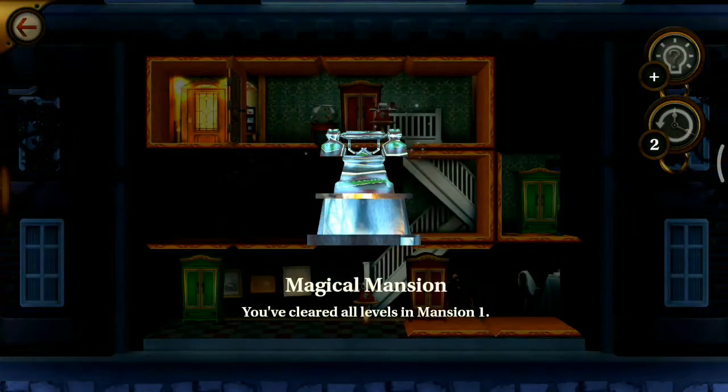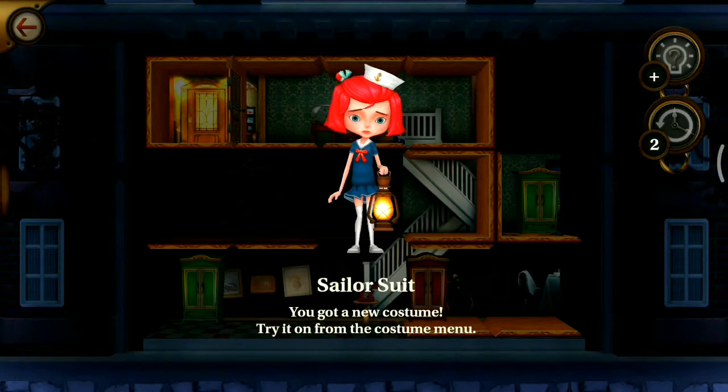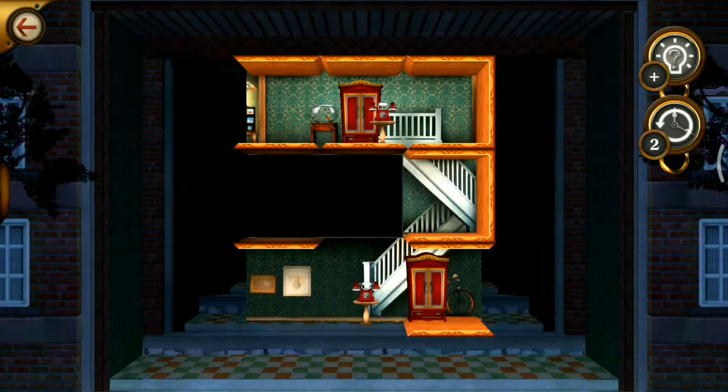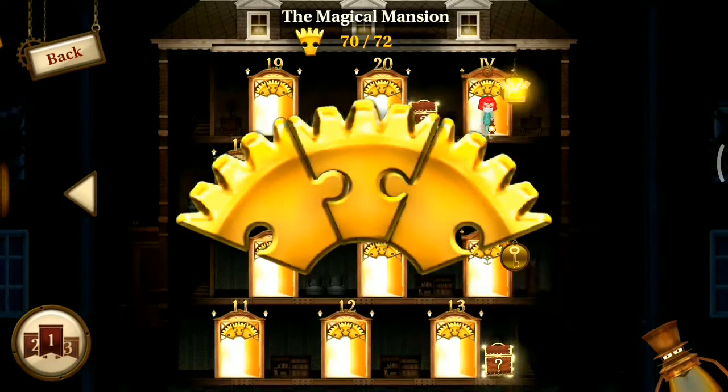And we got the Magical Mansion — you have cleared all the levels in mission 1! Sailor suit reward! So we got some special things and all three gears from there.